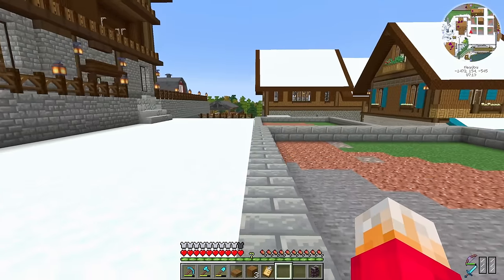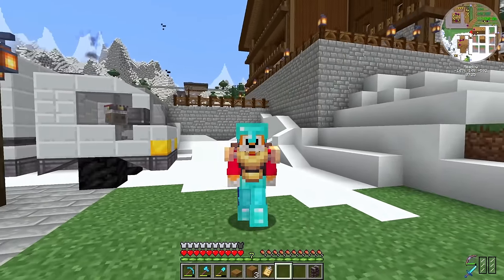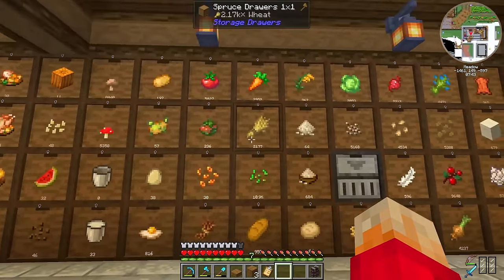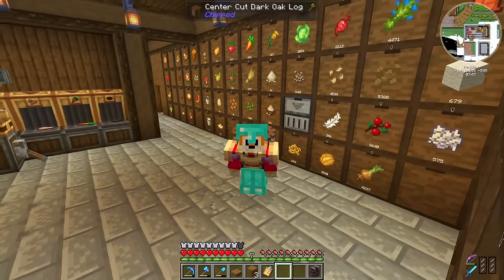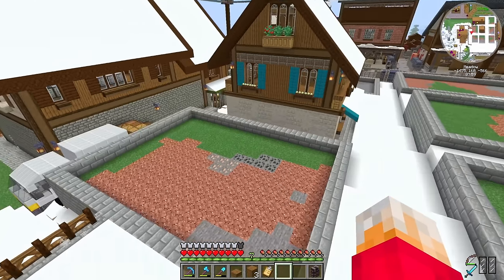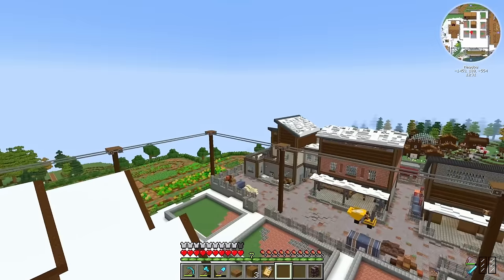I need to crush the cocoa beans, mill the sugar, and crush the netherrack, and that should give us all the ingredients we need to produce most of the candies. I'm pretty sure I can fit all of those things inside this building combined with one on the back — no problem. This is a single player world, there's no reason to have any of these things in ridiculously vast quantities, so all of the farms can be pretty small. I better rewrite all my plans and build a big old chocolate factory.